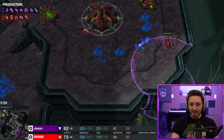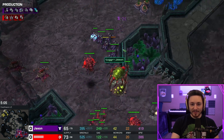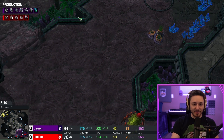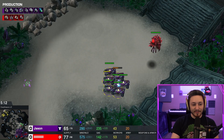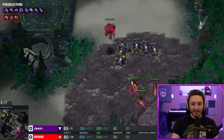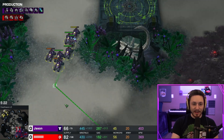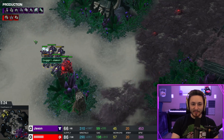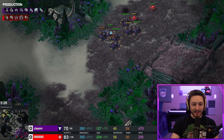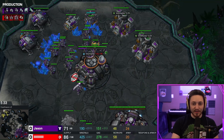The liberator flies behind the mineral line but takes a lot of damage from the spore, so it's not really going to do much. At the same time the hellions tried to poke in but couldn't find damage, so just backing off. You don't need to commit the hellions unless you're sure there's potential — it's always good to just deny creep spread and take map control instead. Keep moving these hellions around, killing lings, killing creep tumors, just being as annoying as possible.